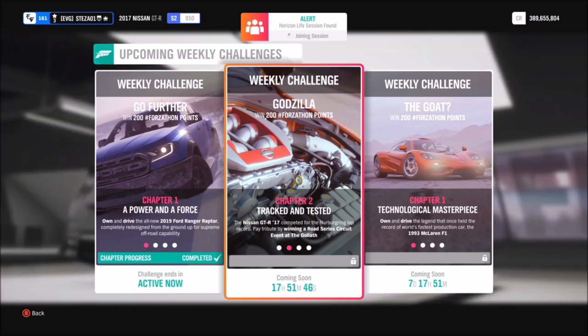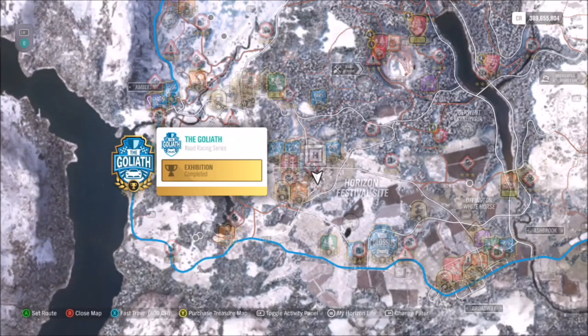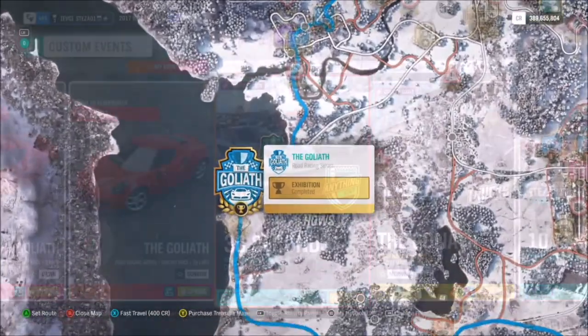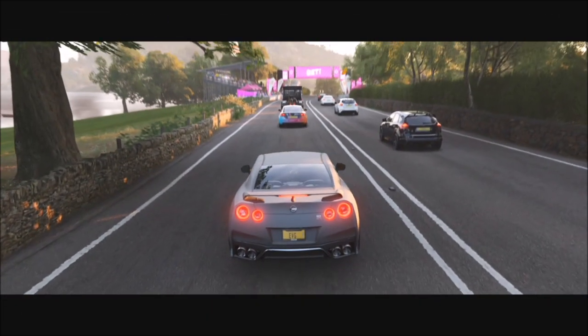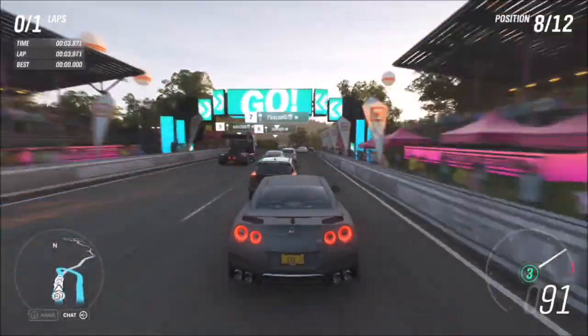The first challenge wants you to win a road series circuit event at the Goliath race. You have to be around level 15 or 20 in the road race series to have unlocked this race, but luckily you haven't got to do the whole thing — I've created a race for you guys to use. It's called '30 seconds' and the share code is on your screen now. That's available for everyone, so if you don't want to slog through the entire Goliath lap, there's always this race, or plenty of other community ones you can try.